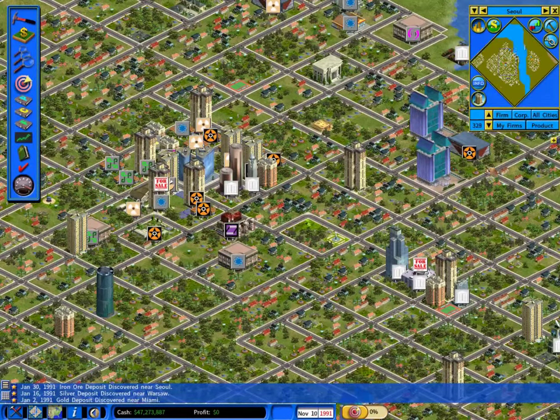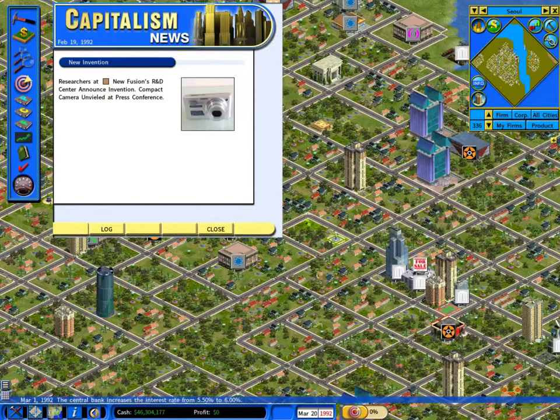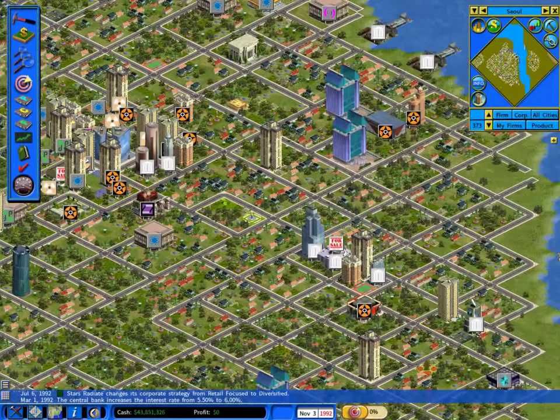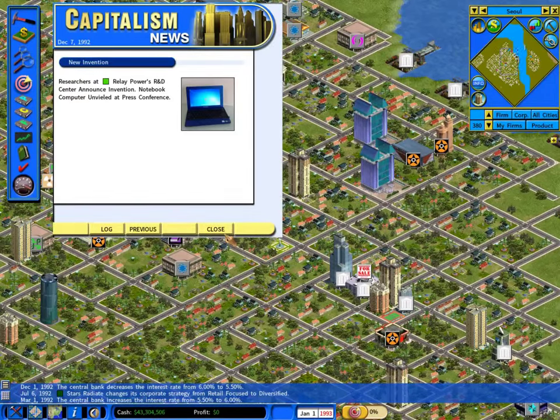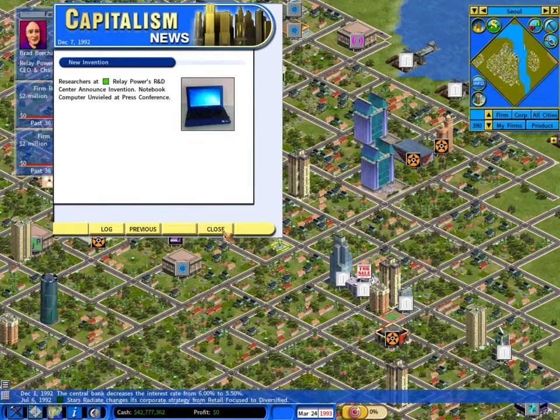This particular version, Capitalism Lab, is basically Capitalism 2 with a bunch of new features. It runs a lot better on operating systems newer than Windows XP. It does lack multiplayer, but I never was able to find anybody to play it with. It's actually pretty affordable — $20 right now on the website, which I'll link in the description, and that includes a bunch of other games by the same developer like Restaurant Empire. This game is still in active development; the patch I'm playing was released in 2015, and there's also a beta version with new features in a rolling release fashion.